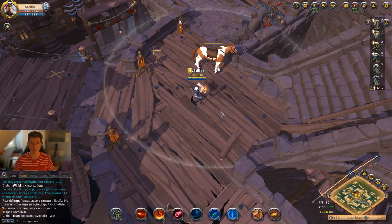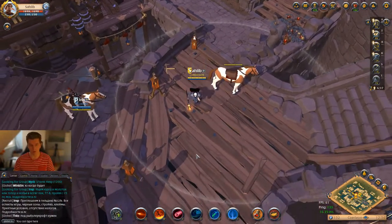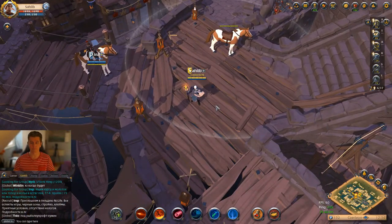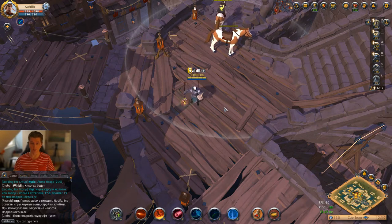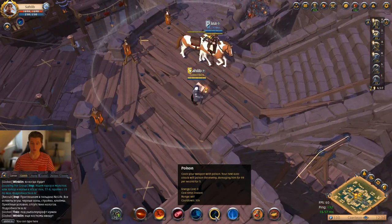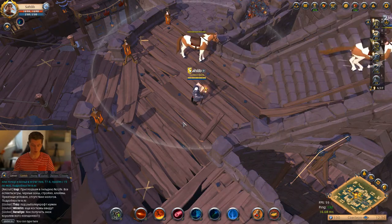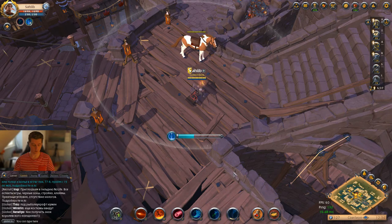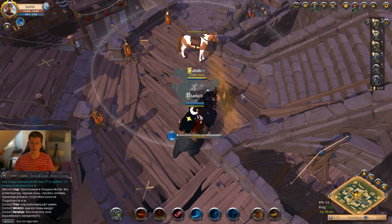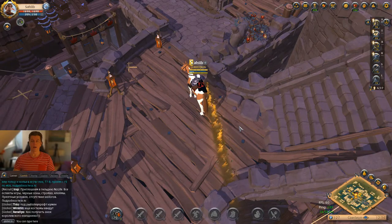With Wind Wall, I can do whatever I want and hit you, and you can't reach me — you'd have to run through the Wind Wall to hit me. If you have a bow you can still attack. I also like this poison ability: I can poison enemies, and if my HP is low I can go invisible, check my spells, run away, then come back and hit you.